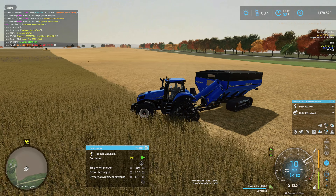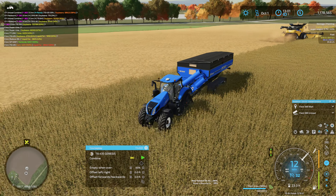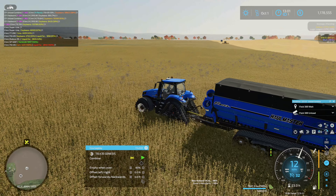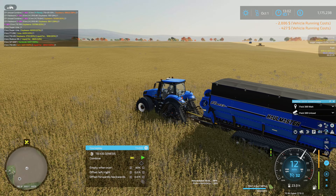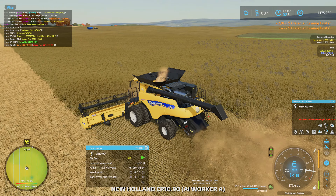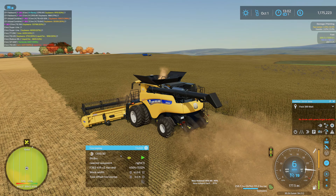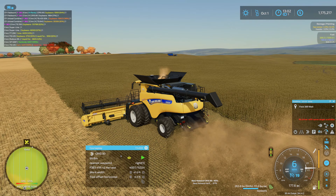Hello, and welcome back to Farming Simulator 22 on the 36x Spring Creek map. We're still working on harvesting field 383, and we've definitely not made as much progress as I was hoping. I was hoping to be maybe halfway done with this field, but we are maybe a quarter of the way done. According to CoursePlay, it said we should take about eight hours and thirty minutes to harvest this field — assuming the combine keeps moving continuously and nothing else goes wrong.